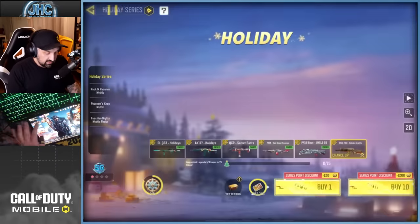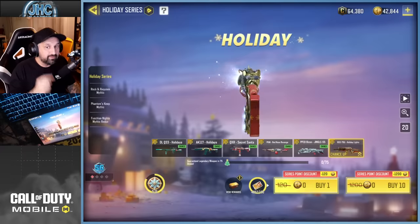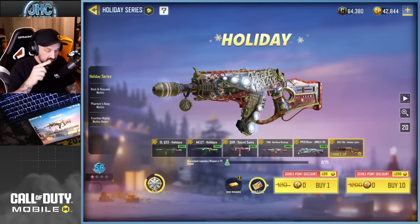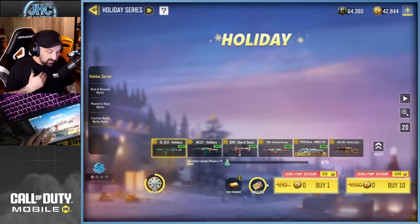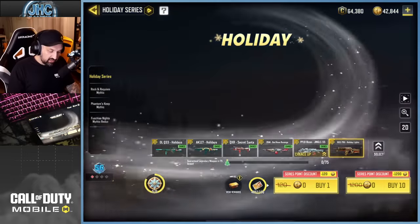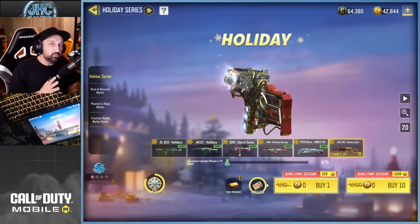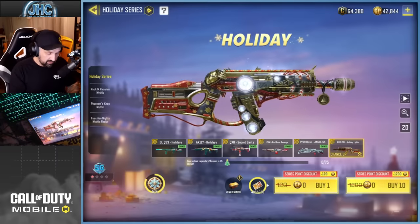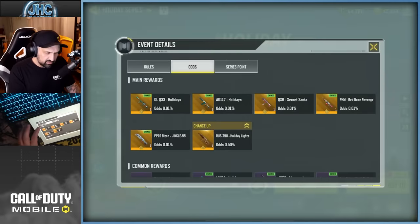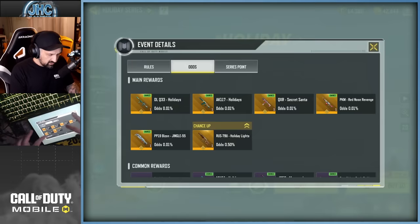Before you spin, the first thing you should do is choose your favorite legendary gun because you can only pick one. You can select one and it will say 'Chance Up.' I already have five of these guns, so I want to put my chance up on the one I don't have. If you're missing multiple, just choose your favorite — this legendary gun will have a much higher chance to appear compared to the other five. Put your chance up now, then check the rules. The other legendaries are at 0.01 odds, but the one I picked is at 0.50.